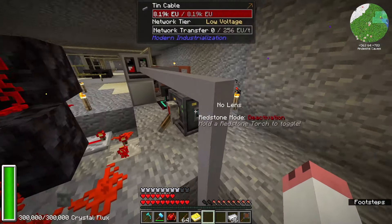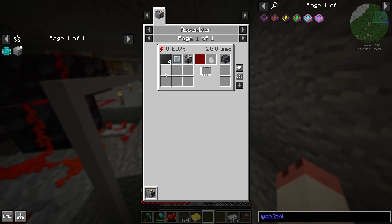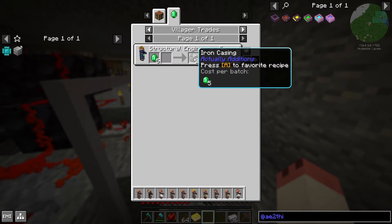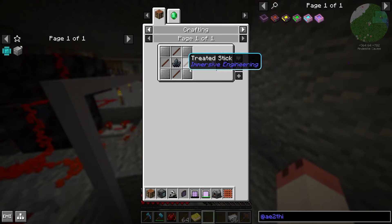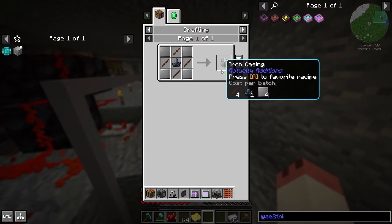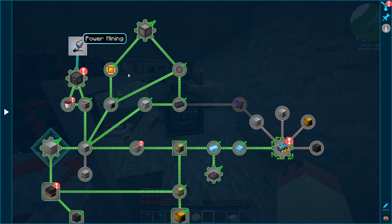It's not too complicated to make. You'll need an iron casing — you can make it using iron large plates, treated sticks, and black quartz, all of which we've already covered in the series. If you've been following along, that should be no problem.